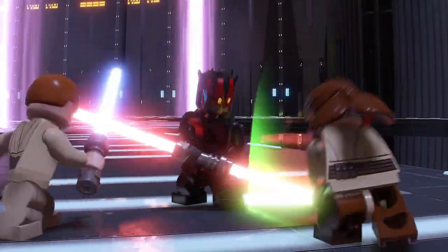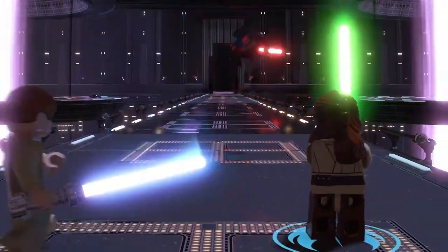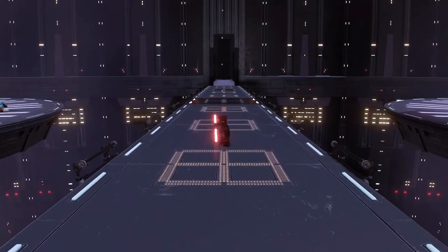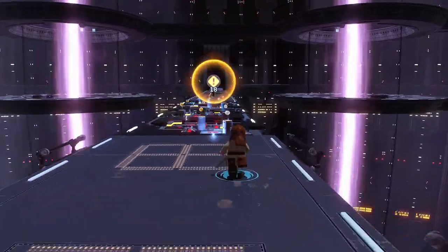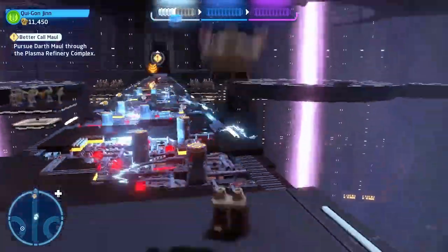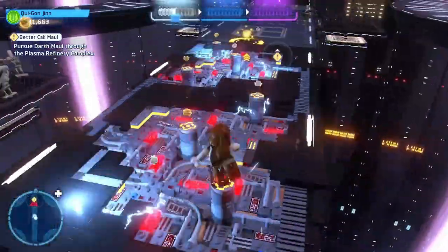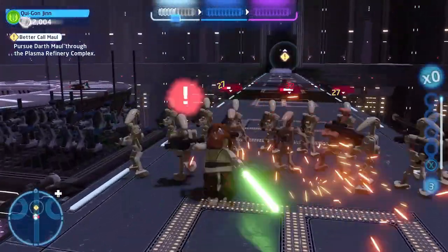There's a section where you have to swap between Obi-Wan and Qui-Gon because Maul is attacking from the front, so you have to attack him from behind. Then it cuts to a section with the droid orchestra again, where you have to jump on these posts and cross the gap — don't touch the floor — then more droids.